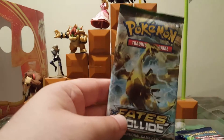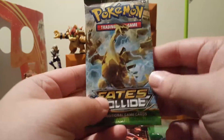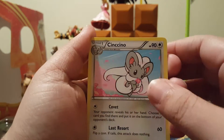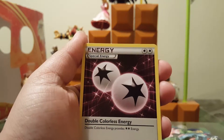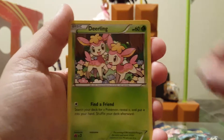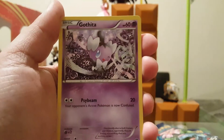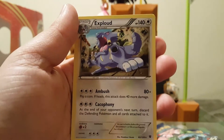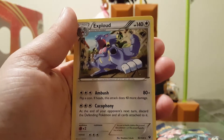Now go with Fates Collide. It's a Lugia on the front — can you imagine if I get the Lugia? Little energy, Dome Fossil for the Kabuto, Deerling, Jigglypuff, Gothita, Meowth, Snivy. Not bad.